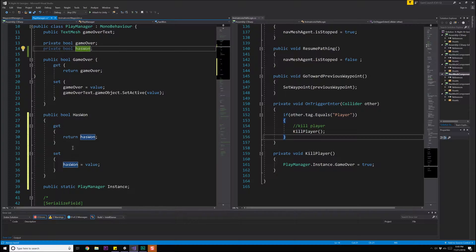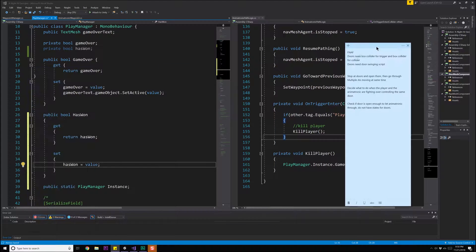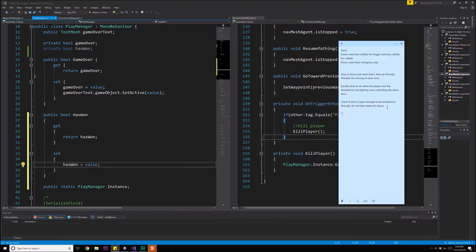We need both a setter and a getter. Inside the setter, hasWon gets set equal to value. We're also going to change the game over text — we should really rename it from 'game over text' to something else. In our final implementation we'll create something with particle effects, but for right now we'll just replace the text with 'You've Won'.